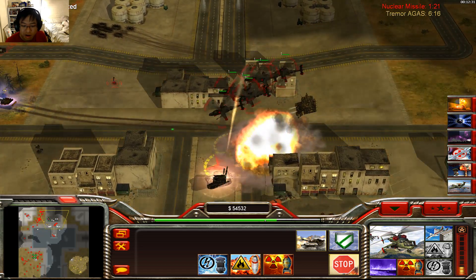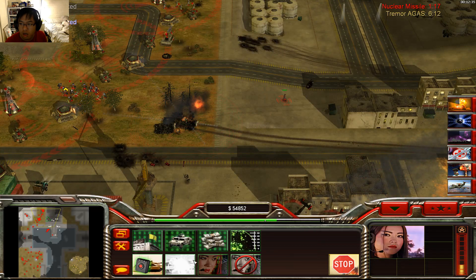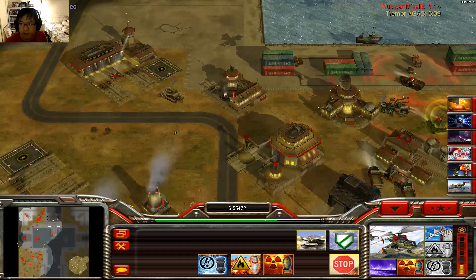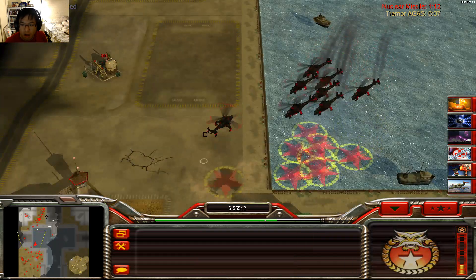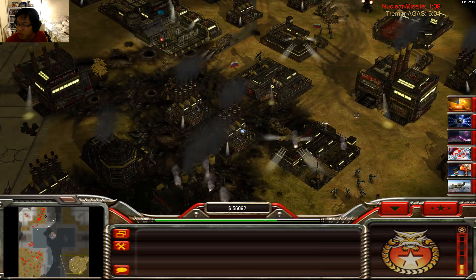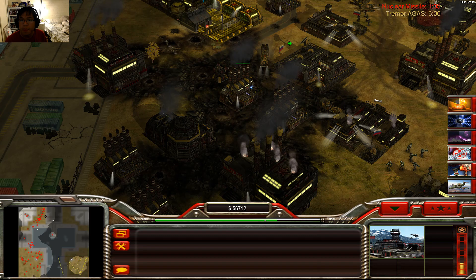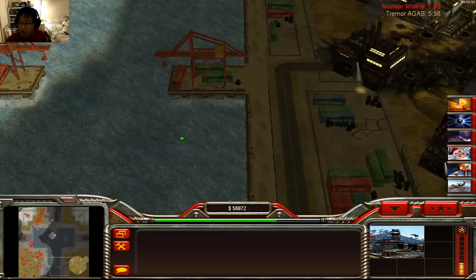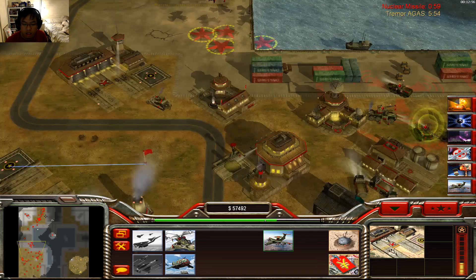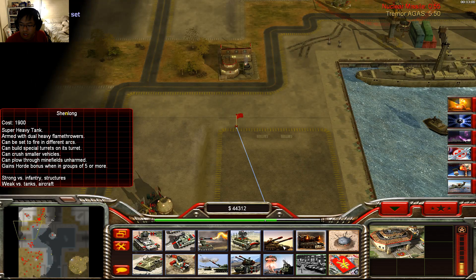Oh ho ho ho — they're overkill? They've been overkill but forget those guys. We're gonna have to take these guys out. We might have to send a good old nuke right here — should be enough damage. Also need to build some more Han gunships as well as some Overlord tanks. Gonna start kicking some ass.